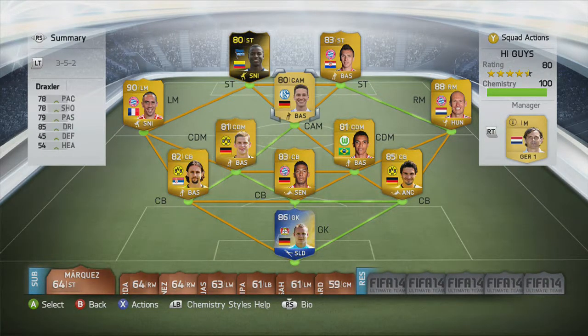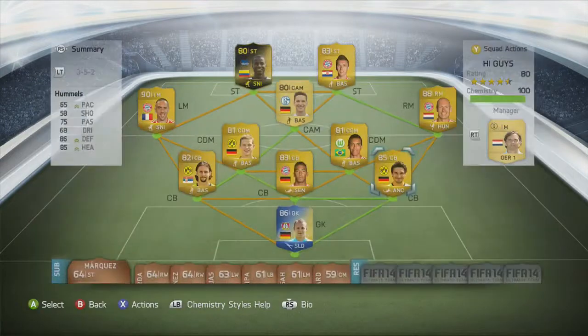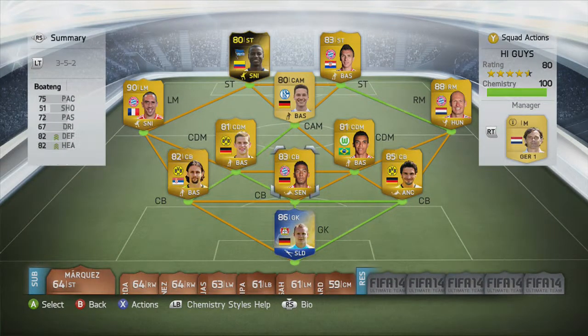So overall, this team costs around about 760 to 770k. But after the Iron Man of the Match, Robben will probably drop down 10k or so, and Hummels might drop a little bit too. Anyway, I hope you guys enjoyed — please like, subscribe, and peace.